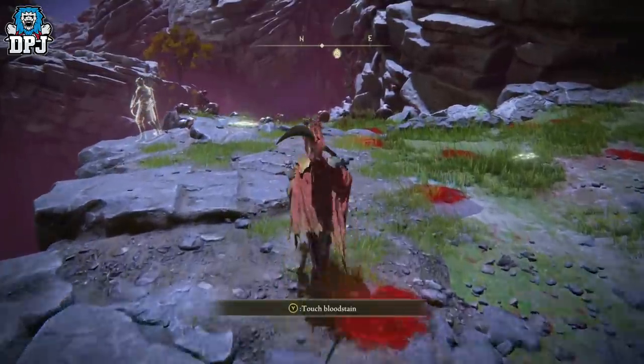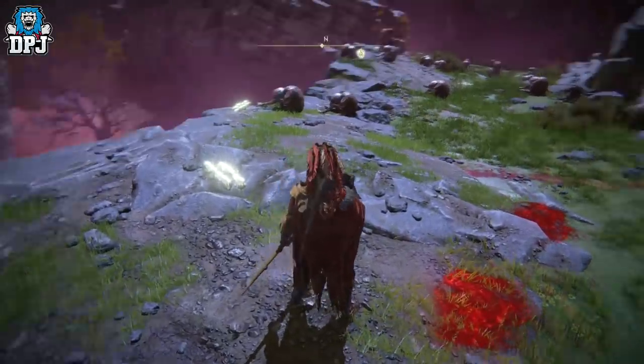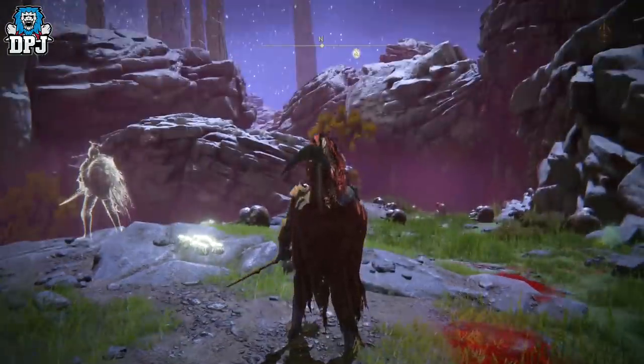We all know the farm at the top of this hill — amazing farm. Each one of these enemies gives you 2400 runes if you have the Gold Scarab Medallion equipped, which gives 20% extra runes on enemies defeated. Check out the video linked in the description if you haven't got this item — definitely worth your time.